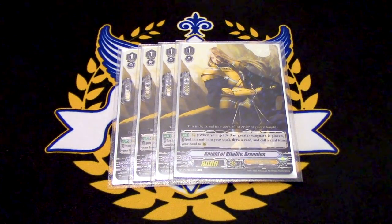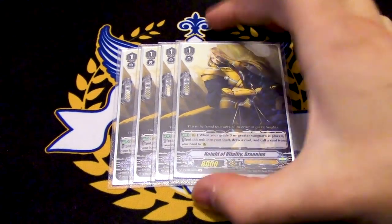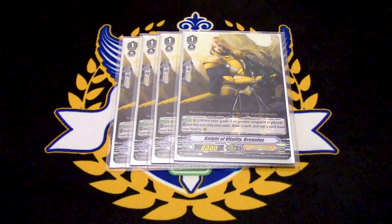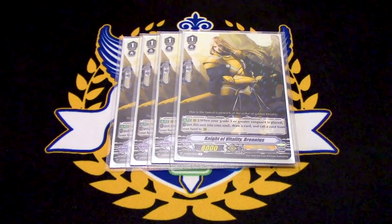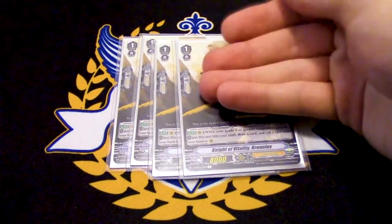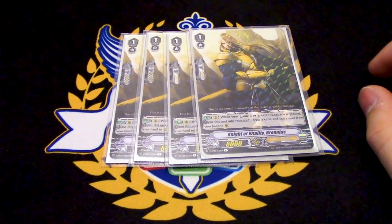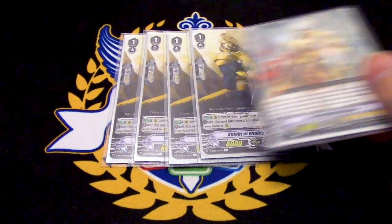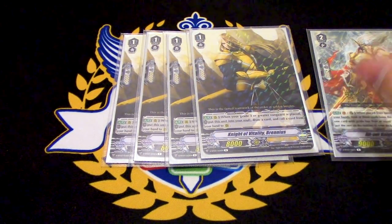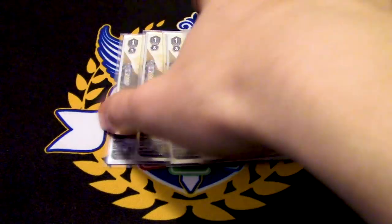For grade ones, we're running four copies of Branius. Branius is really important with this deck, so you definitely want to max this out. Branius' skill is when your grade three Vanguard is placed, you put this into the soul, draw a card, and then call a card. Because of how Vanguard timing works, when two card effects happen at the same time, you get to choose which one goes off first. So if Branius is on your board when you ride Garmore, you use Branius' skill first — draw and then call, like Athos — and then Athos calls another unit. Now instead of giving 3k to just Branius, you can give 3k to Athos and whatever Athos calls out. Use Branius first before you use Garmore.